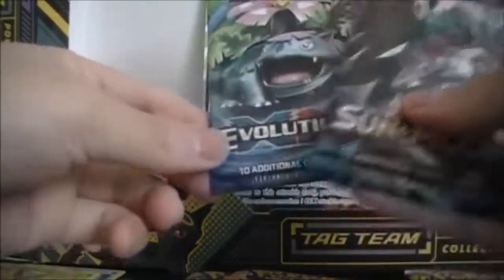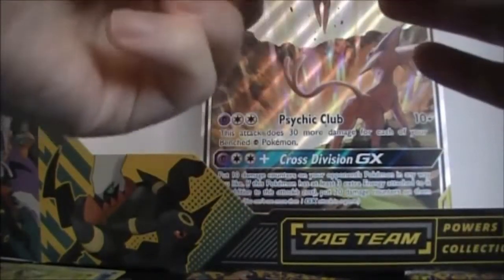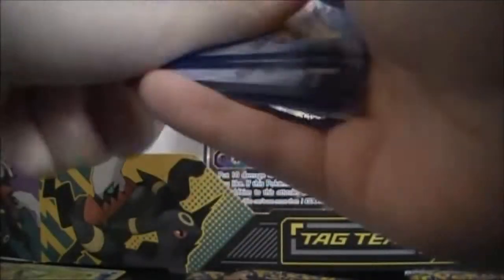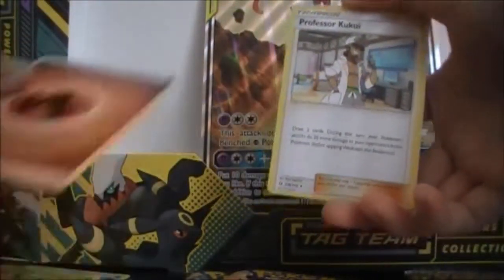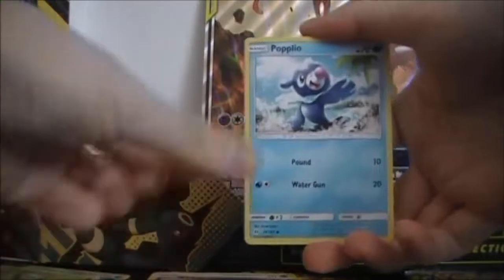I'm probably not gonna open the Evolutions pack. Let's open up our Sun and Moon pack — there's a possibility of getting something good. We got Water Energy, Fire Energy, Kukui, Araquanid, Nest Ball, Yangoose, Shellder, Zubat, Popplio, Stufful, Reverse Incineroar, and a Decidueye GX — not bad, not bad!